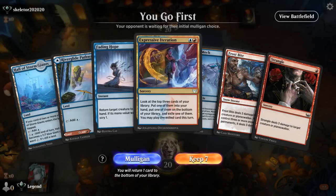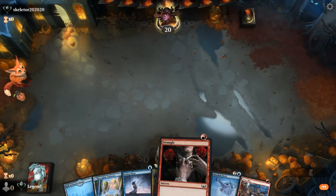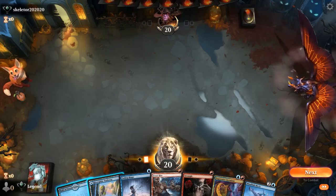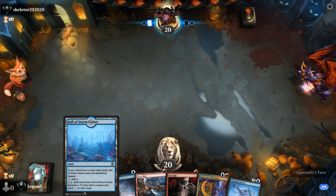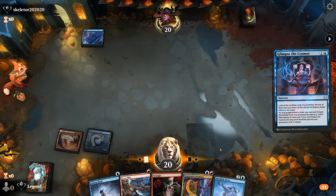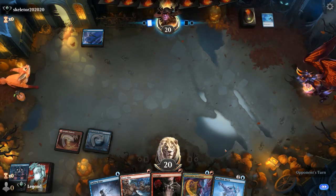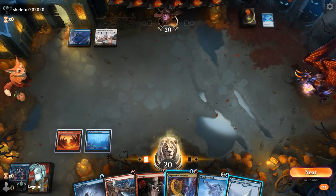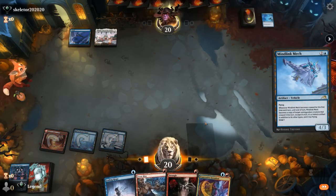Game 7: We're on the play. Hand is missing Calamity Bearer but otherwise fine — we've got both colors, some cheap interaction to deal with early creatures, and turn 3 Iteration to find a land or get Mind Link Mech down. We prefer Frostbite over Fading Hope. We Glimpse but opponent has Spell Pierce, which is unfortunate. Opponent is on a more controlling deck — possibly blue-white creature aura. We play Mind Link Mech and wait one more turn on Iteration.